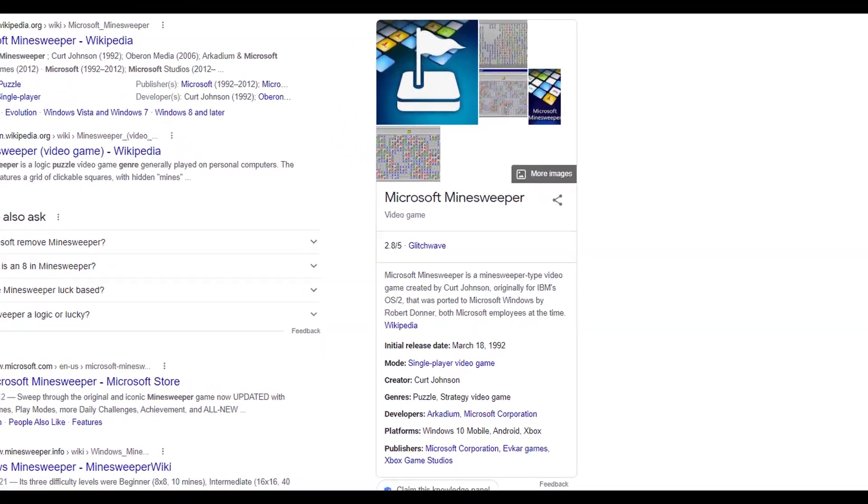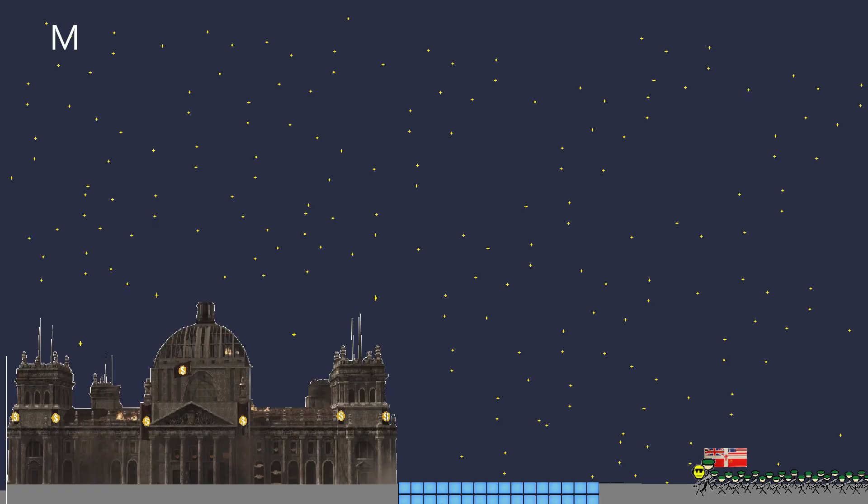Minesweeper is a puzzle strategy video game that has no story, so I'll make one up. May 7th, 1945 — Allied forces move in on Berlin, the vile heart of the Wormach. But then, Crash Bandicoot flies in on a biplane and drops mines between the allies and their objective, so they send in the legendary Minesweeper man to clear the way. That's you.